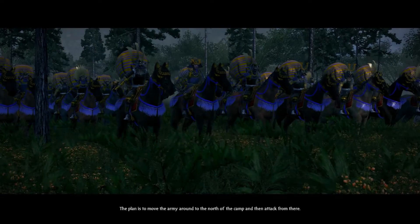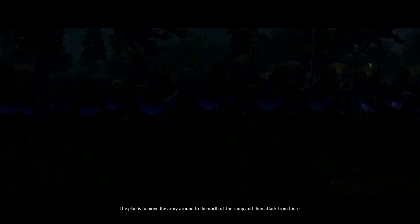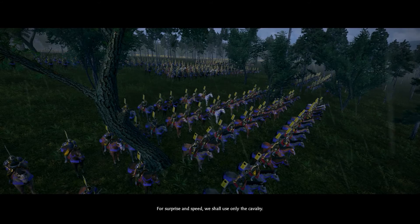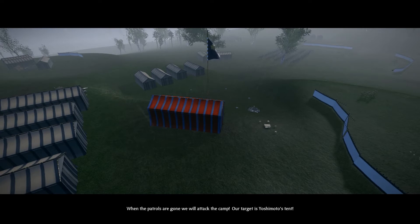The plan is to move the army around to the north of the camp and then attack from there. First, however, we must clear Yoshimoto's patrols in the forest. For surprise and speed, we shall use only the cavalry.